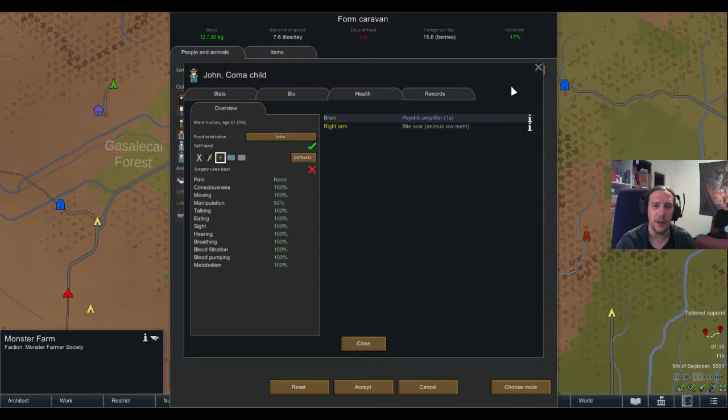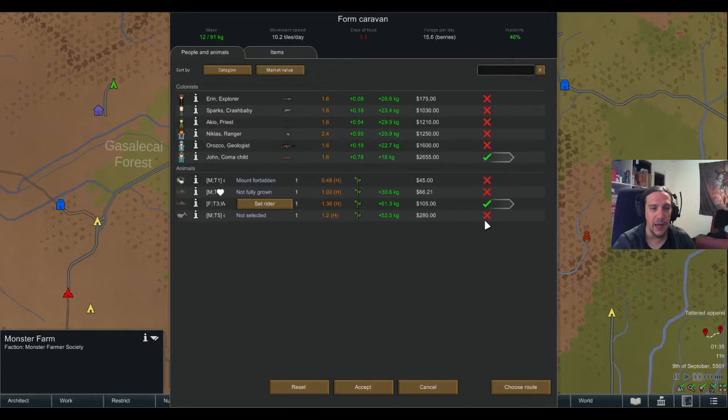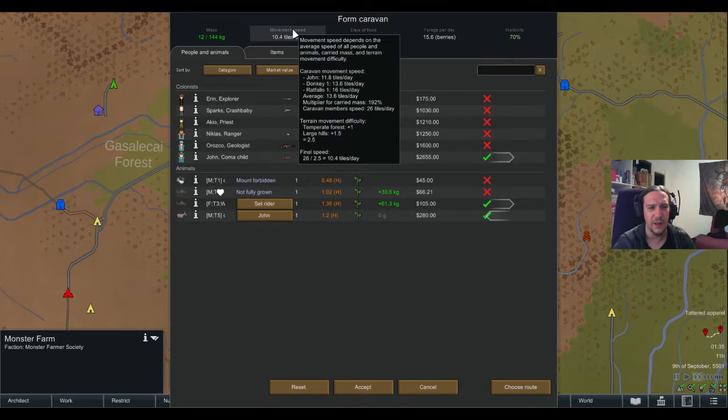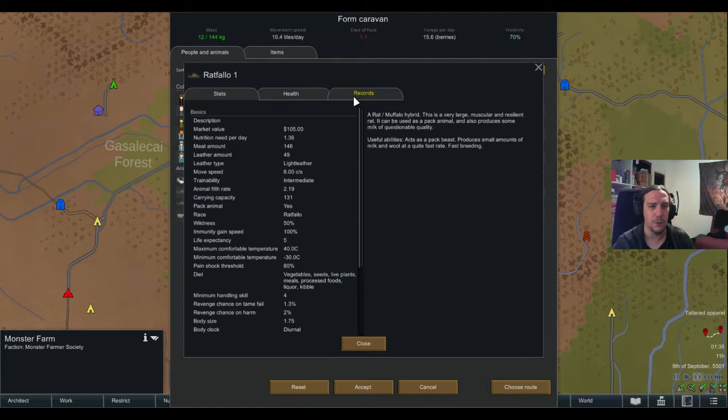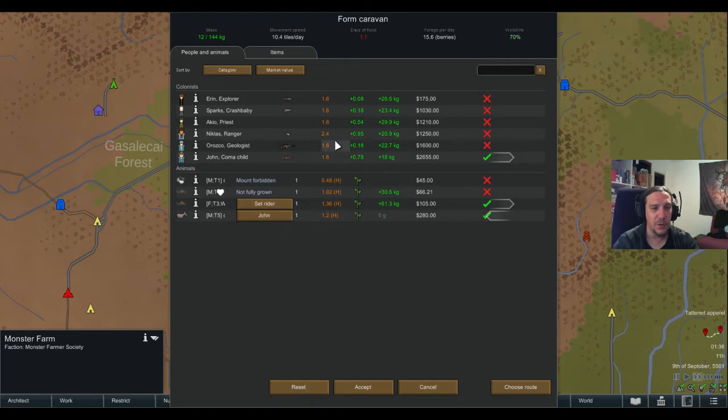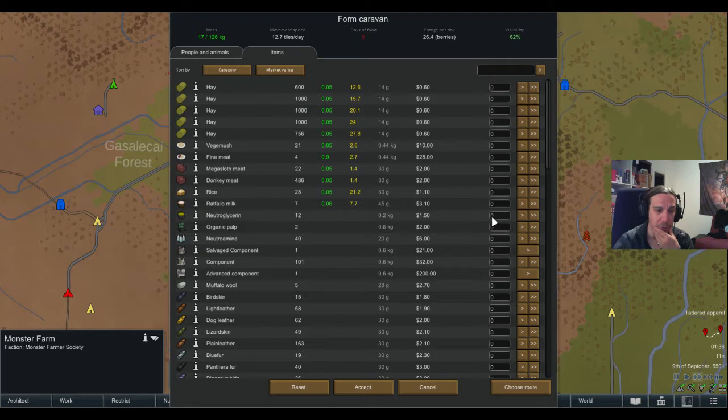It's restocked since our last visit - let's do a caravan. John is such a valuable colonist. I guess the psychic amplifier does that. We're taking the donkey and the rat fellow. We've still got that lousy speed - wow, they're too slow. Something wrong with the rat fellow or the donkey - 10.4 tiles per day, that's a horrible speed. I'm going to send Akio with them anyway.